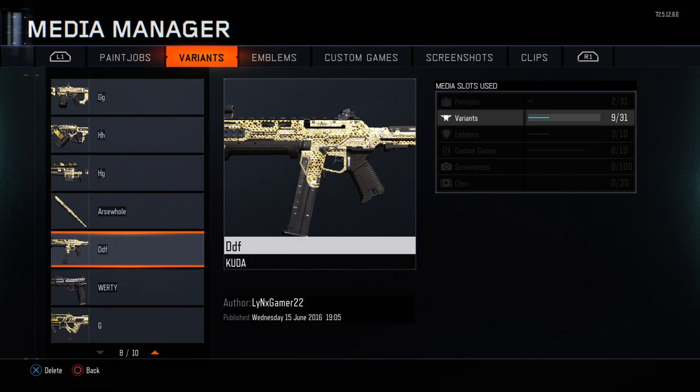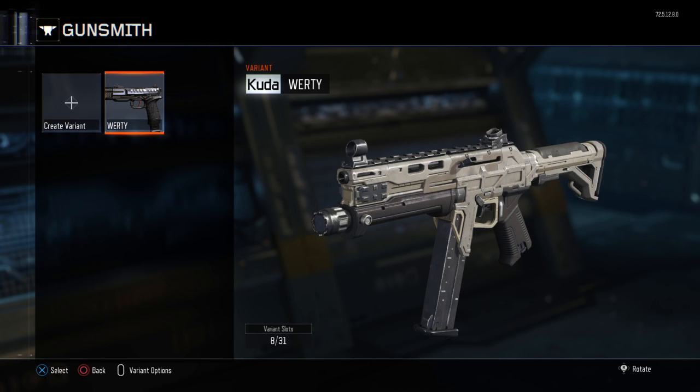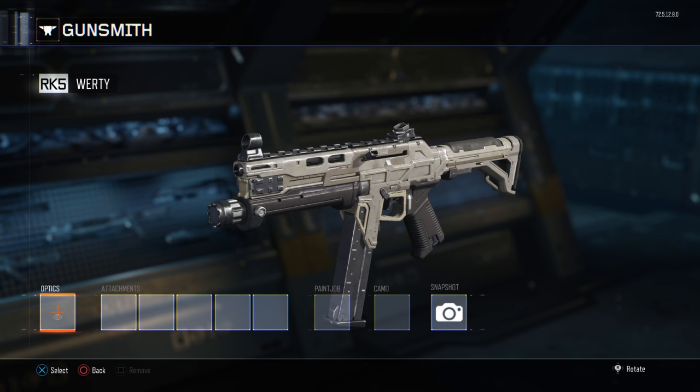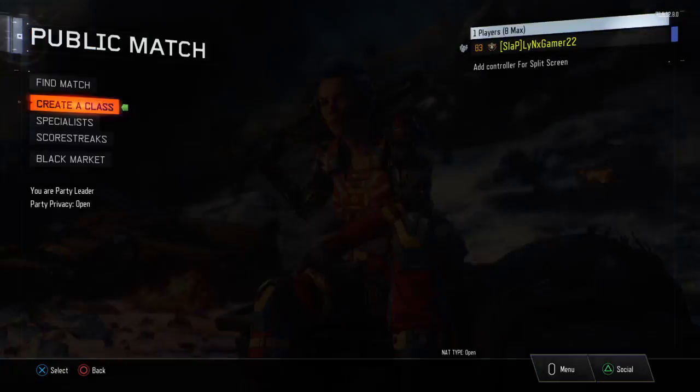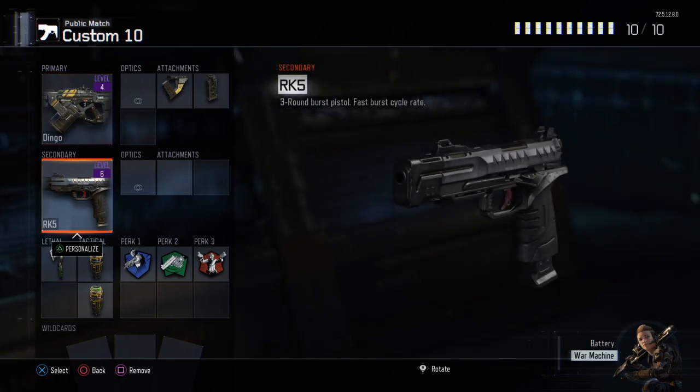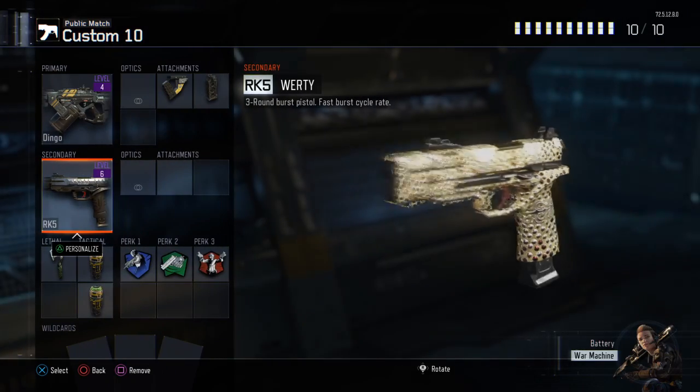As you can see, there it is right underneath the pistol. You want to go ahead and delete the variant, go off it, click your pistol, and the Cuda will come up. Go ahead and put diamond on, save that, and go on to your class — and as you can see I now have a diamond RK5.